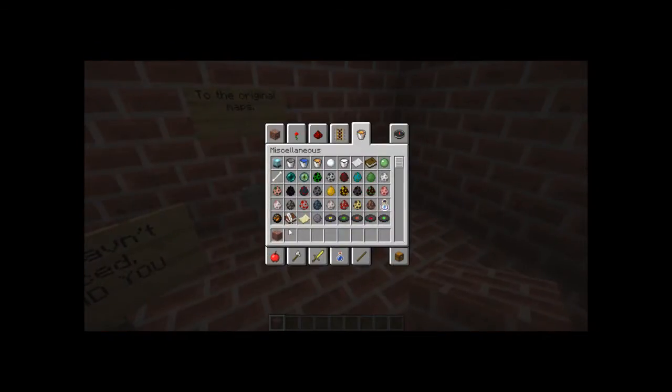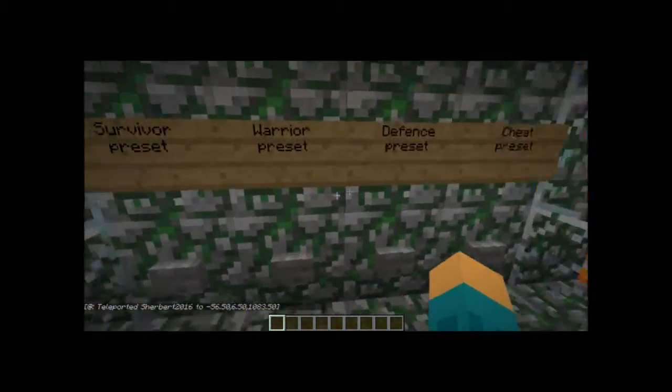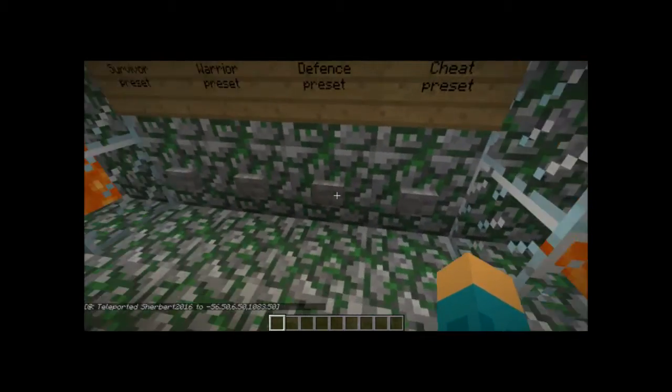So far where I have it, this is still in beta — or alpha maybe — and you're just going to click on this button. There are presets. You have survivor preset, warrior, defense, and cheat preset, which obviously cheat is like full diamond.